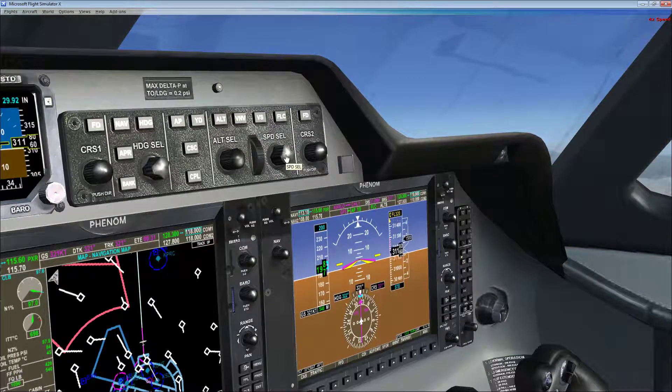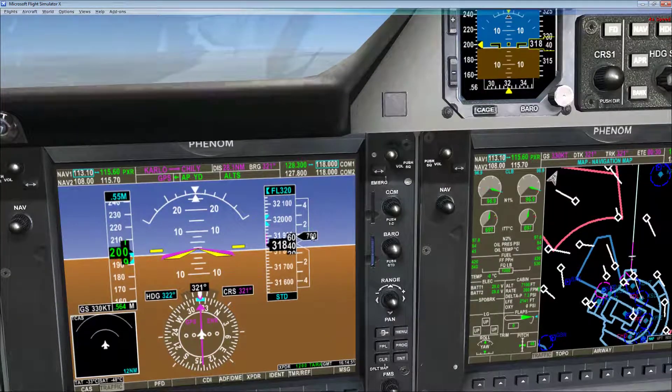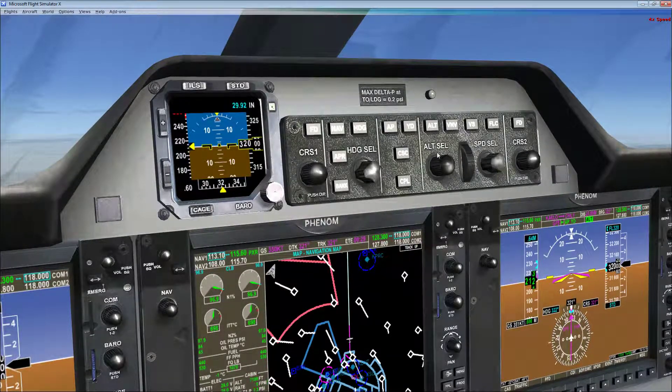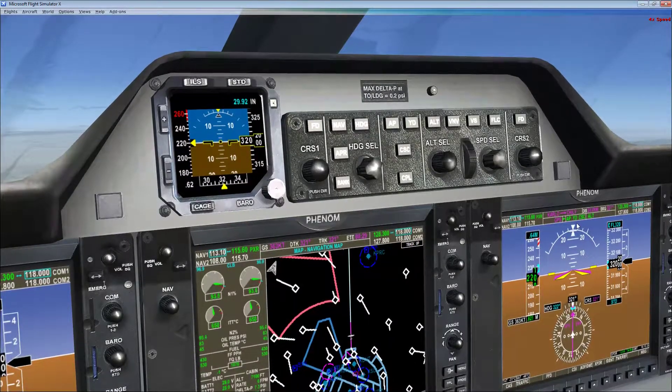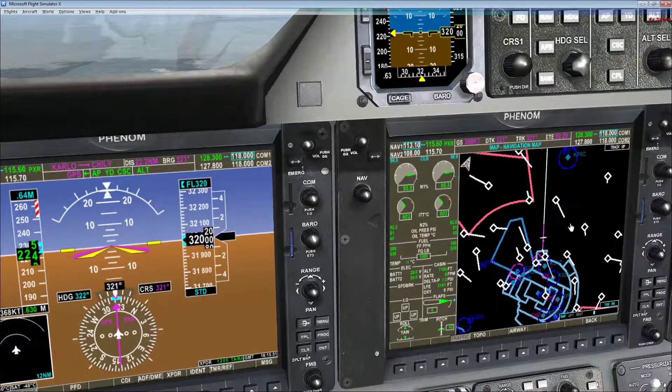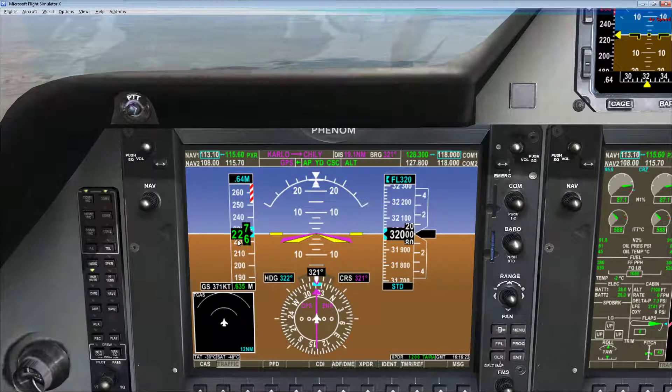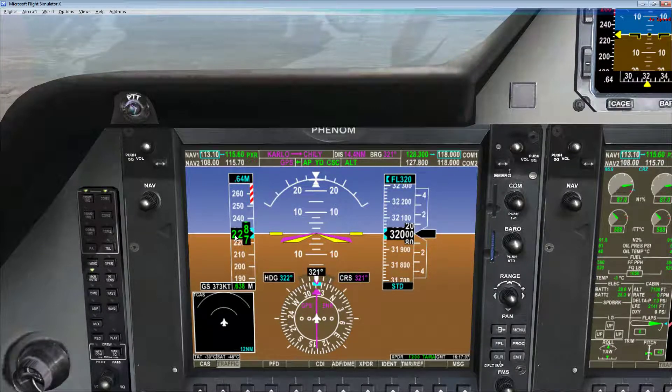When we get to Mach 0.55, we'll center-click the speed to change it to speed-hold Mach mode. We're approaching FL320 — let's get our speed up to Mach 0.64, which is basically max cruise speed. Then we hit the CSC button — that activates what is essentially a poor man's autothrottle, giving you a fixed Mach number at cruise settings that adjusts for aircraft weight. There's no autothrottle on this airplane. There is FLC mode for the ascent, and CSC mode at cruise, but when descending there's no autothrottle at all — we have to control things manually.